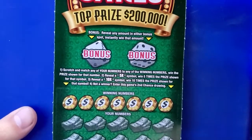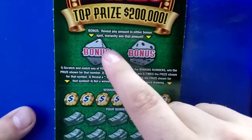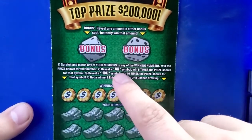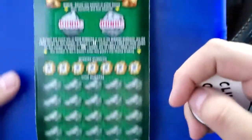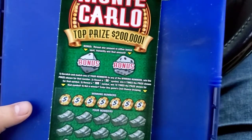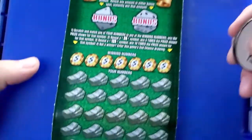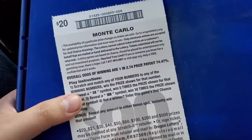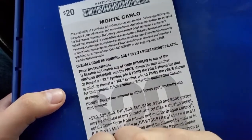We're trying to reveal any amount for an instant win, or match numbers, or hit that 5x or 10x symbol. We're on ticket number four — there are 10 tickets, goes up to ticket number nine because we started at triple zeros. The odds on this ticket are one in 2.74, pretty good payout at almost 75 percent.